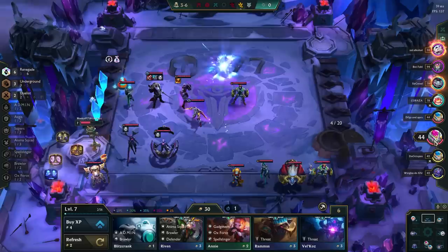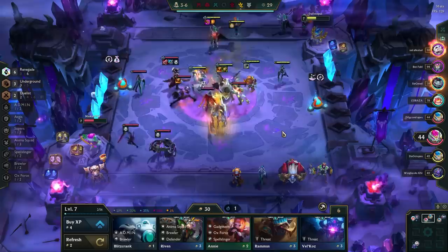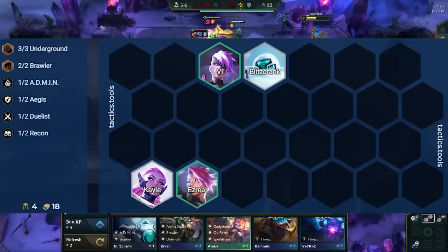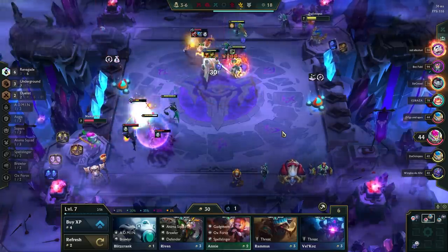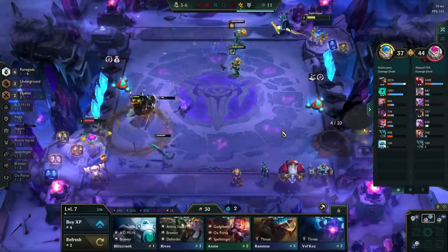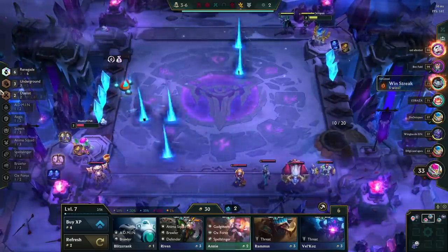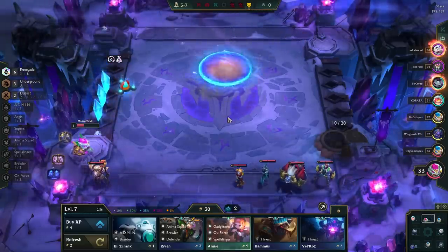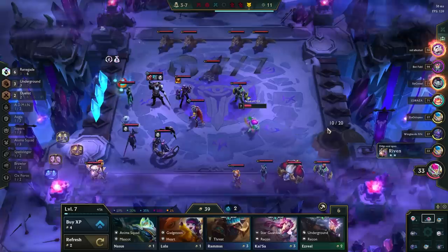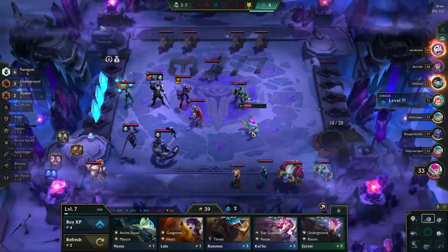Loss streaking works a bit differently than win streaking. With this strategy, you want to preserve your HP as much as possible while also losing rounds — avoid leveling and focus on your economy. Your board will look something like this on stage 2. On stage 3, you want to be level 6, and from here you have options: roll at level 6 to stop bleeding HP and transition into a win streak, or continue loss streaking until you open your 3rd heist reward at stage 3-7. If you lost all your rounds until this point, cash out there, level up to 7 or 8 depending on your rewards, and pivot into a comp.